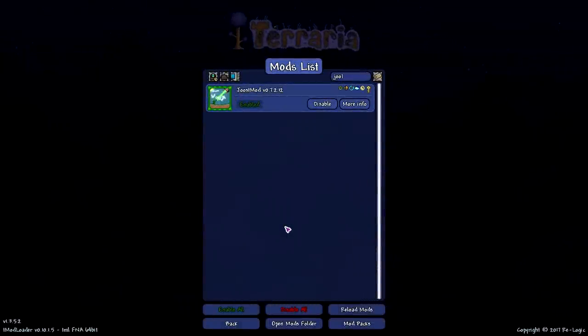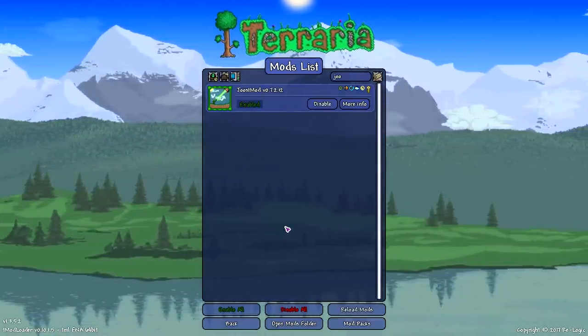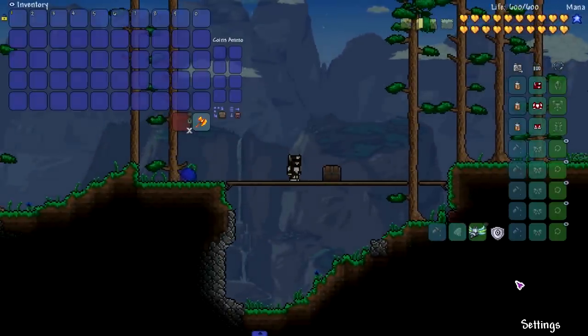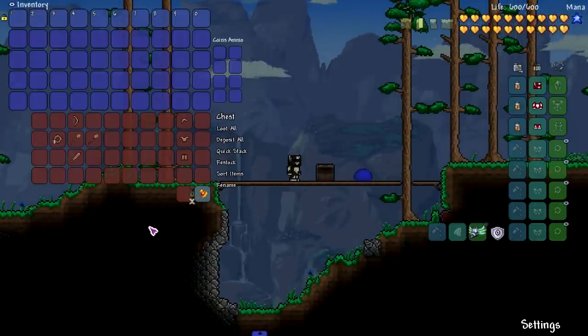Hey, what's up everyone, welcome to this Terraria video where we're going to be testing out a bunch of items from the Juice mod and seeing just how overpowered we can get them. We are playing as a brown mooshroom, you know, to honor Minecraft having a brown mooshroom in their game. We're going to be testing out a bunch of soil items.